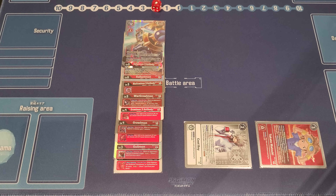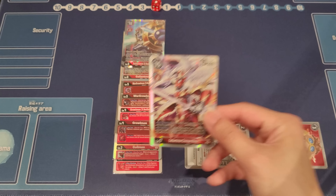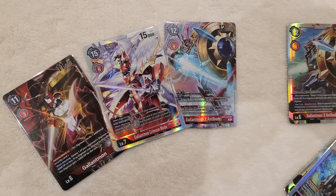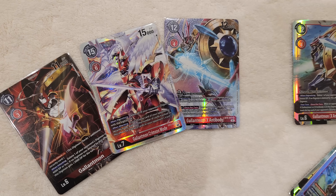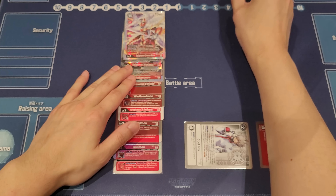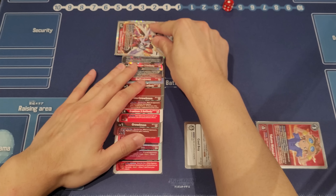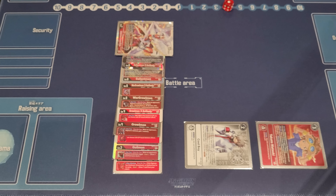In this case, let's say we have Crimson Mode. Check how many cards your opponent has in the trash — if they have a lot and only two security left after your three earlier checks, and they have 10 or more cards in trash, you simply go into Crimson Mode, pass them the four memory, and Crimson Mode gains Blitz from Takato. Swing in with Crimson Mode, trash two of their security, and you're straight swinging in for game.